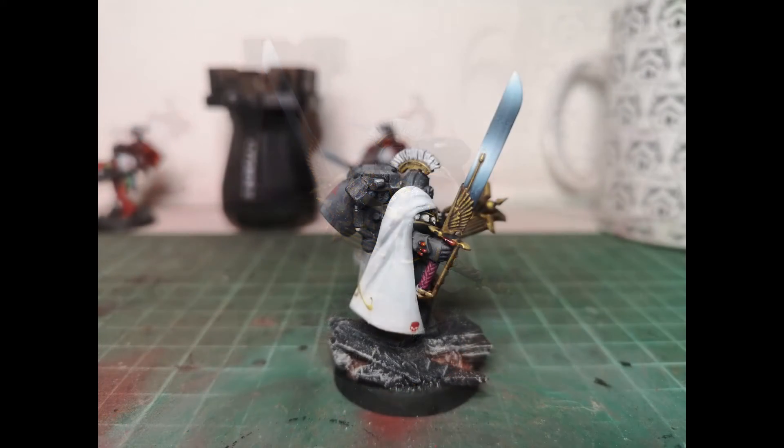On the charge, the chaplain will get plus one initiative taking him up to initiative six, so he's beating a lot of characters to hit first in combat and hitting with his Blade of Perdition which is AP2 at initiative. It's two-handed so you don't get any bonuses for having two combat weapons, but you are getting four attacks on the charge. That's hitting against fours against other characters, but not forgetting he's a chaplain so you're re-rolling all those failed ones.